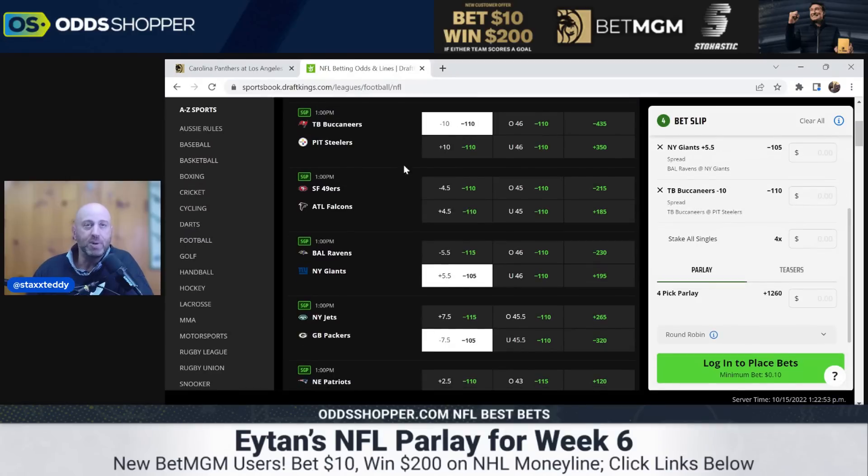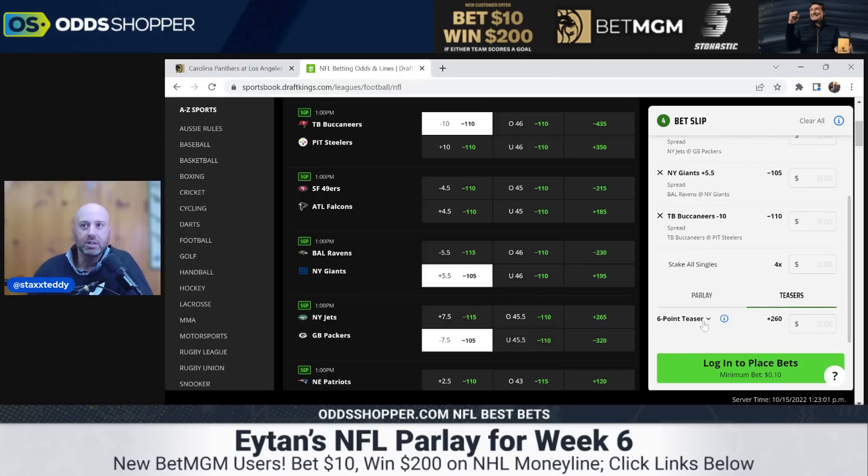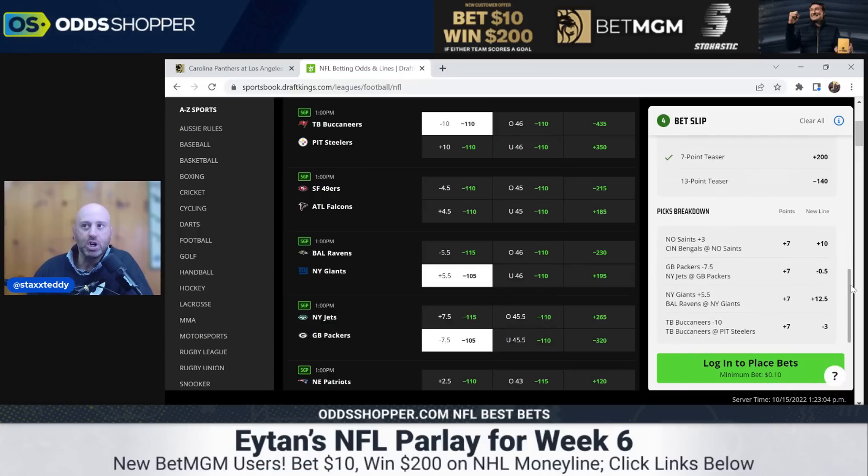This is a perfect spot for Tampa Bay to drop to three, as we mentioned — that's the baseline play. So here's the teaser: a seven-point teaser at plus 200, a two-to-one payout. Saints plus ten at home, Packers minus a half point, Giants plus twelve and a half at home, and Bucks minus three — a three-point road favorite against Kenny Pickett and the TJ Watt-less Pittsburgh Steelers. Appreciate you rolling with us — let's go ahead and cash.